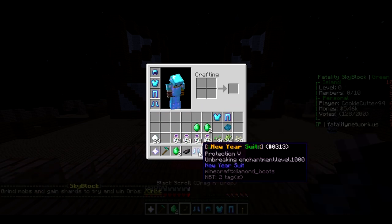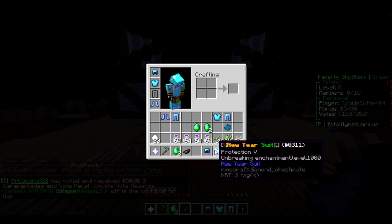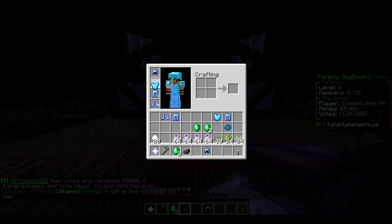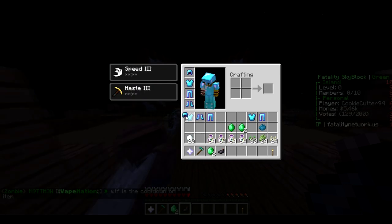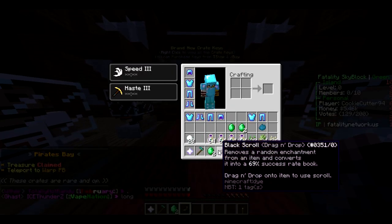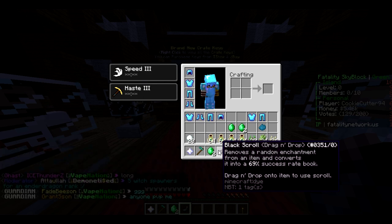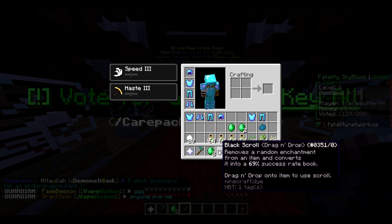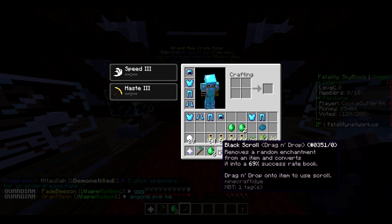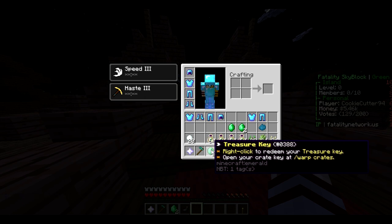Is it better than unbreaking infinity? Basically — that's pretty neat! We already have... I get speed and haste — oh yes, that is good! We got a black scroll: gives or removes a random enchantment from an item and converts it into a 69% success rate book — drag and drop onto it. That's interesting — removes a random enchantment and converts it into a book. Pretty neat!